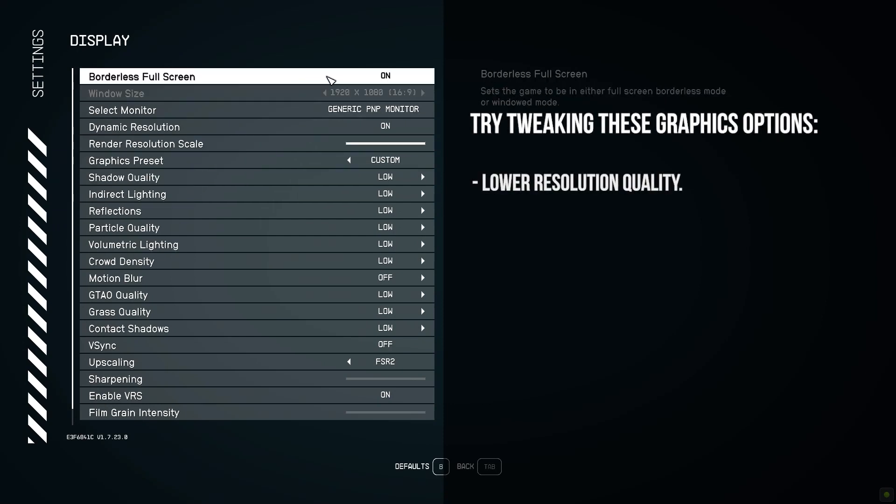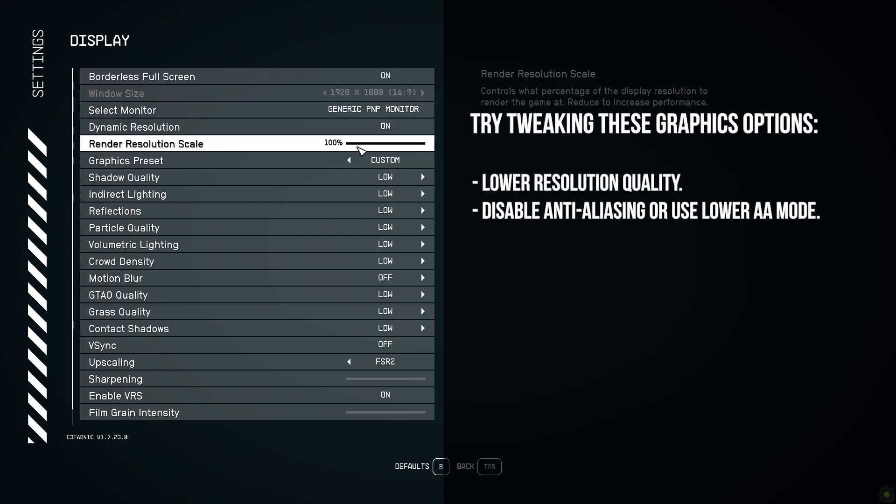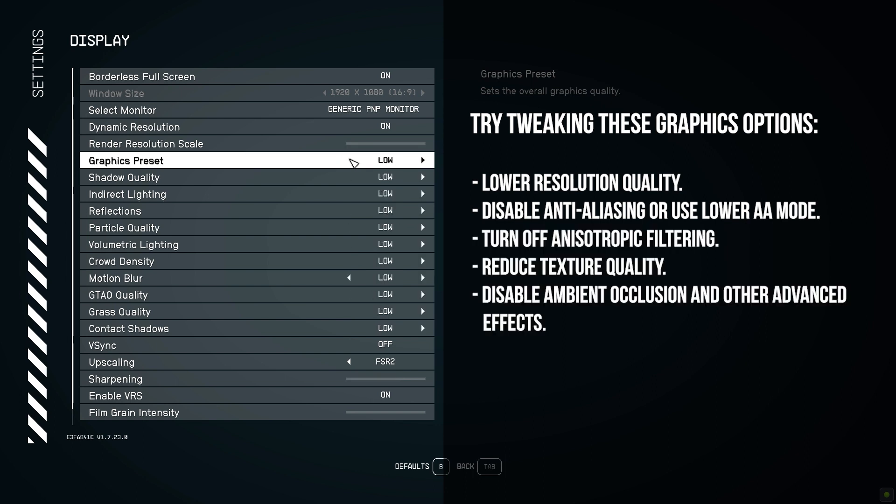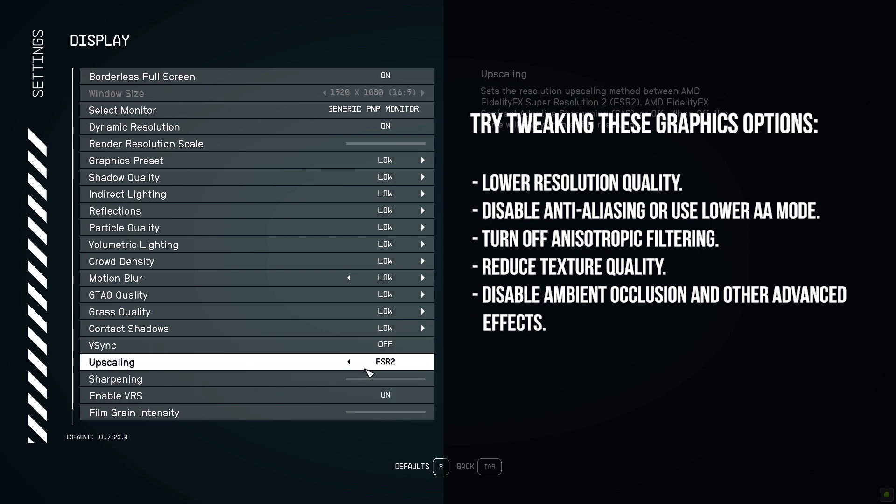Lower resolution quality. Disable anti-aliasing or use a lower AA mode. Turn off anisotropic filtering. Reduce texture quality. Disable ambient occlusion and other advanced effects.